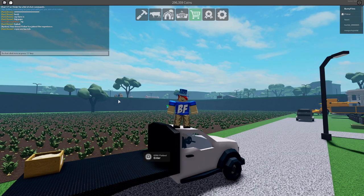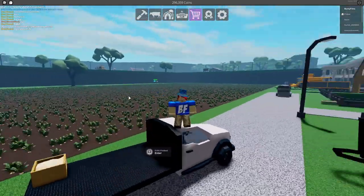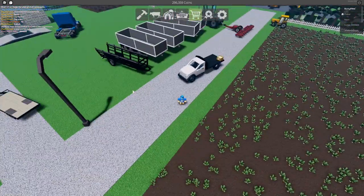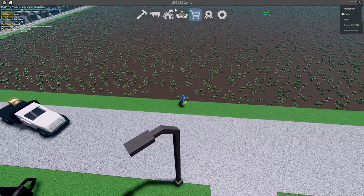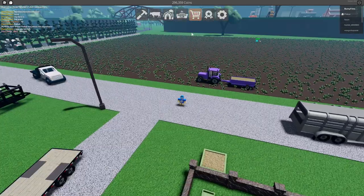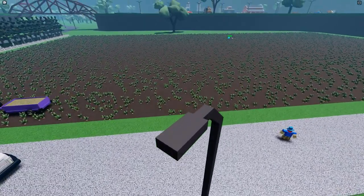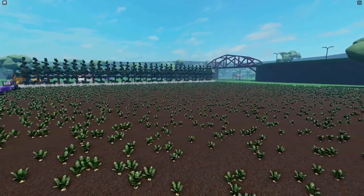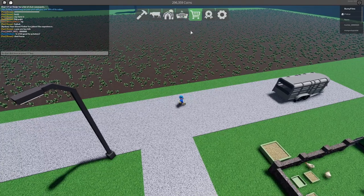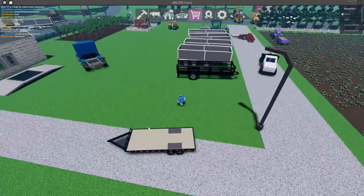What is up YouTube, Bunny Films here with a brand new video and we are back in Farming and Friends. We have so many things planned — first off, you might notice we only have 296,000 coins. Last video we started with 5 million, and the reason is because we have a whole lot of potatoes on our farm. We still have to wait a little bit of time for them to grow.